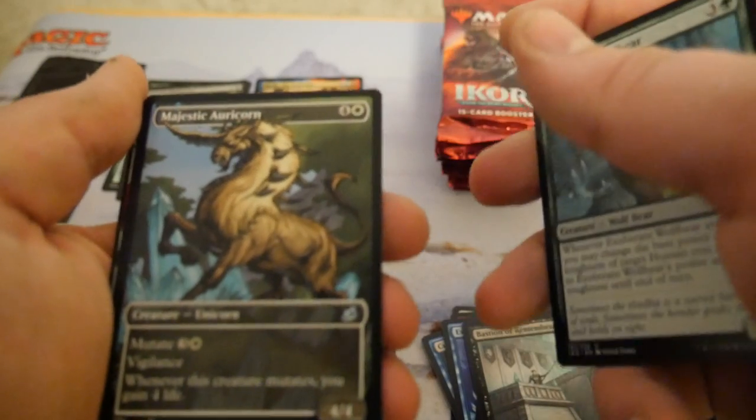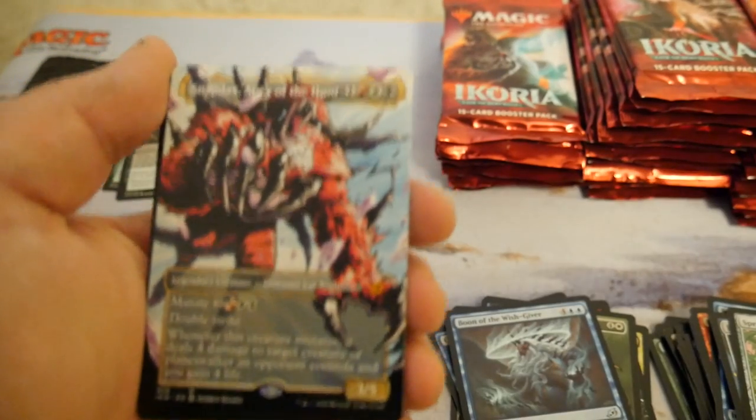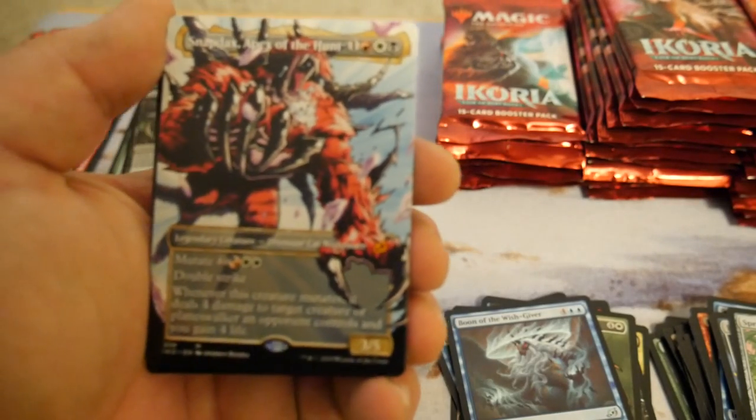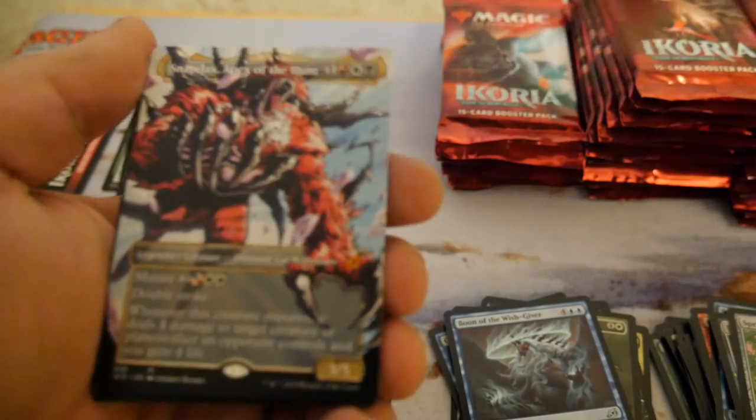Cloud Piercer — that's really, really sweet. Sorry if I'm heavy breathing, guys — it's really hot in this room right now. It's been hot in Michigan the past few days. Majestic Auricorn — wow, even though that's financially the worst one, that art is still sick. Snapdax for our second mythic!